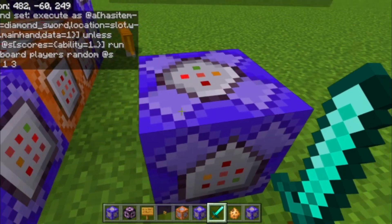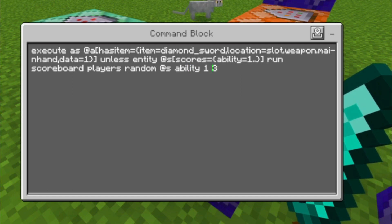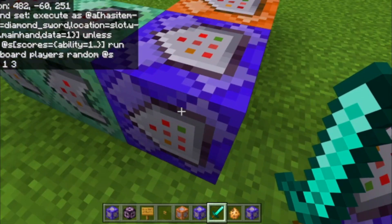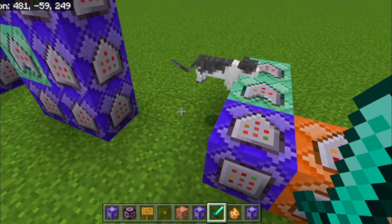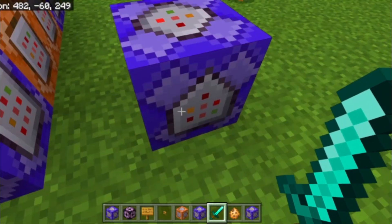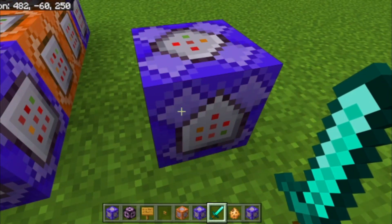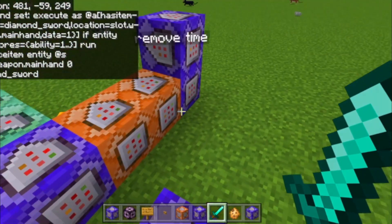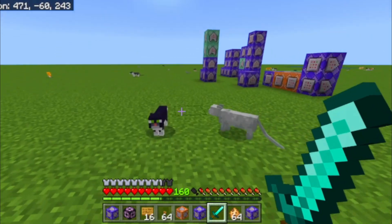This command block is essential — it does not randomize our ability if our ability is between one and three, or greater than one. This means that if we have any ability active and we hit with the sword, the durability will be reduced, which would break the whole system. So this command block just gives us a new sword every time we hit while any ability is active.